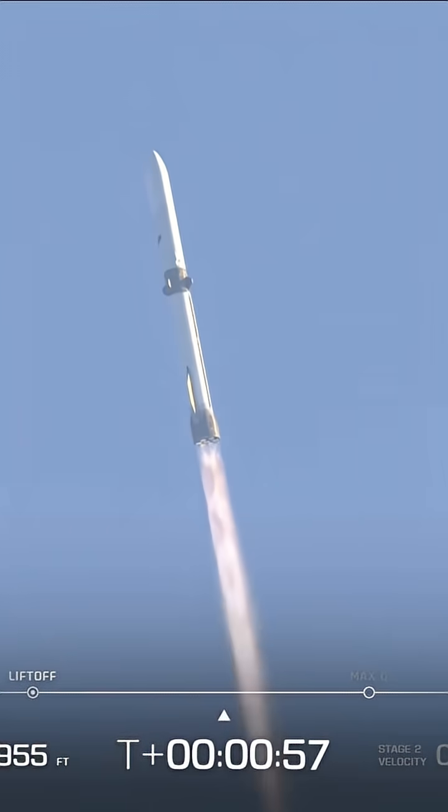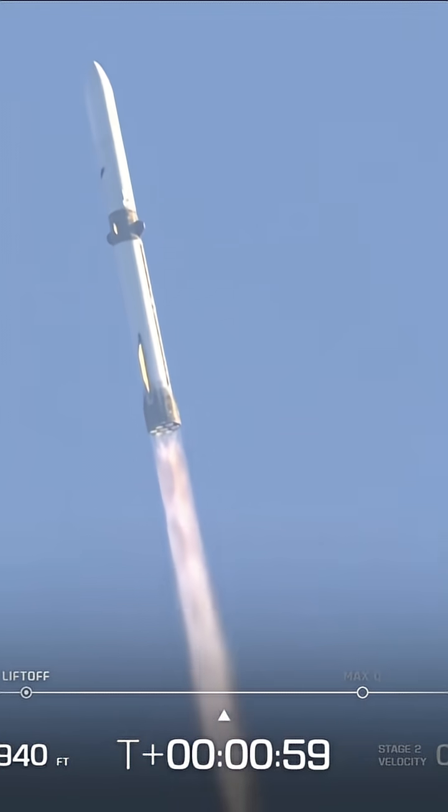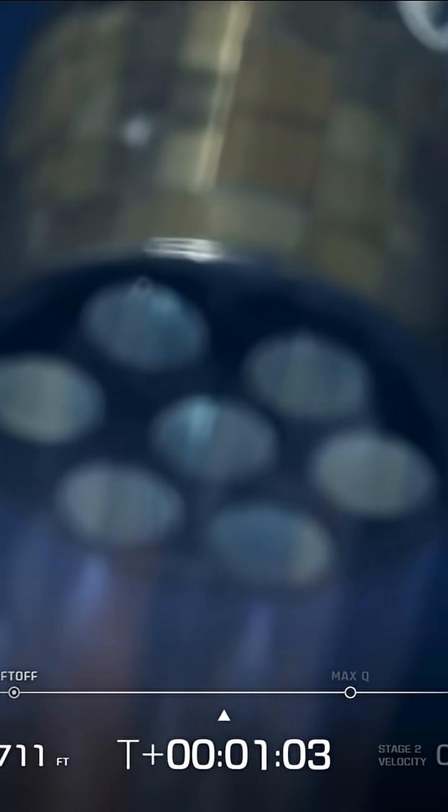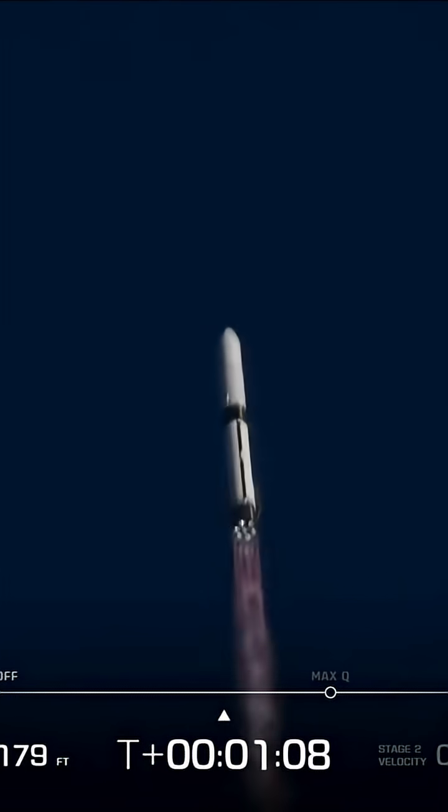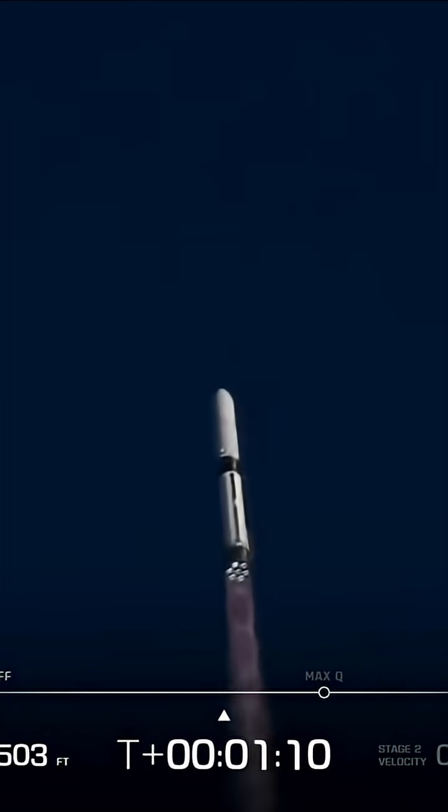A clean burn. We're coming up here on MAX-Q — maximum dynamic pressure. This is the hardest point on the vehicle. At constant pressure in the speed, we want to see this rocket punch through. MAX-Q, stand by.